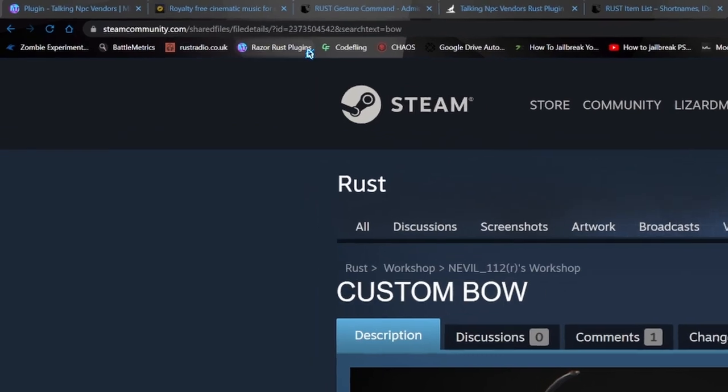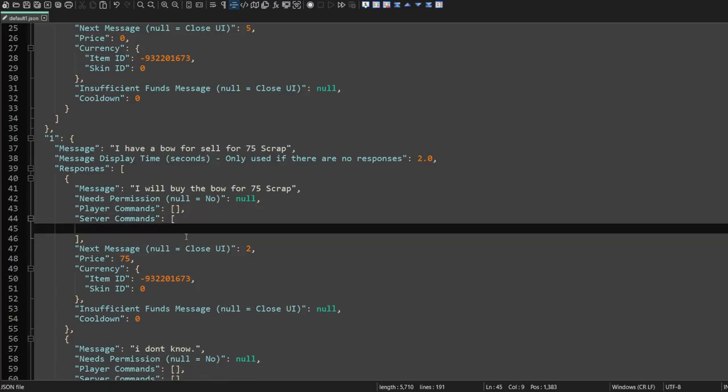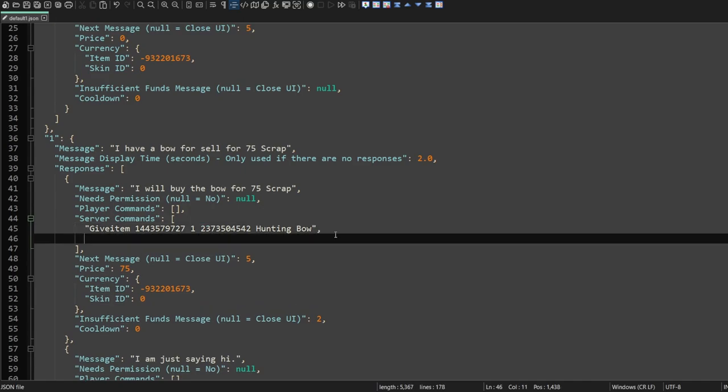Here I can snag the skin ID for this bow. Next, we can go ahead and add the command for this. This is a server command — inventory dot give — to player ID. All you have to add is short name and the amount. In this case, we'll give the player arrows. Let's use that command to give players arrows when we give them the bow. Now we're set to give them a bow and arrows.